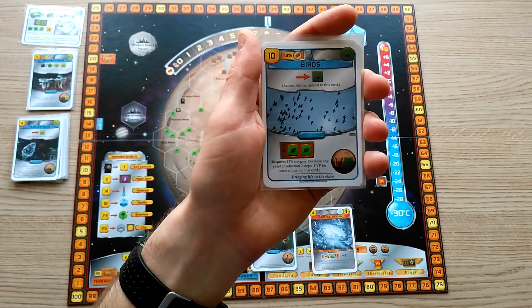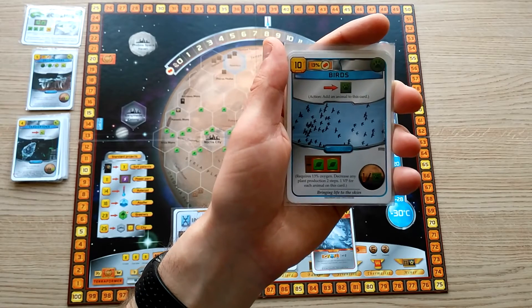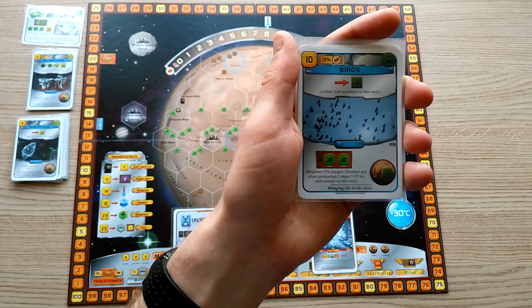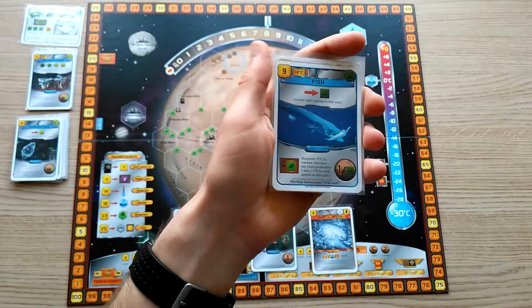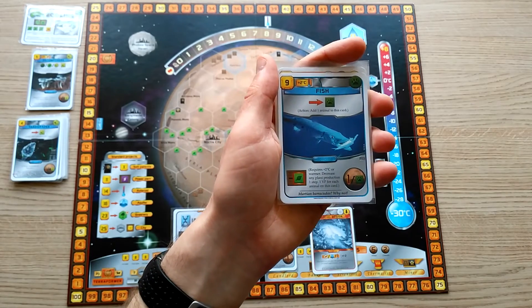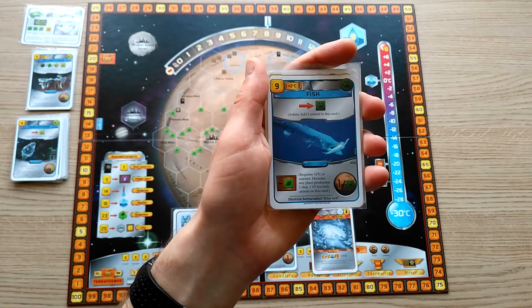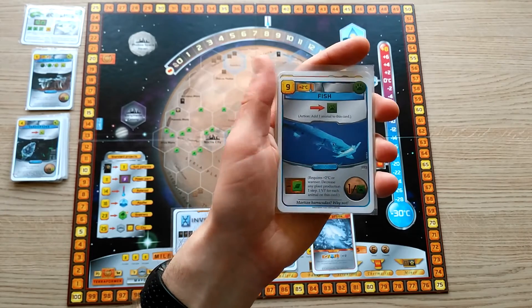Birds comes out quite late into the game, requiring 13% oxygen, and gives one victory point for every bird that you collect. It will also reduce an opponent's plant production by two. Fish is the animal card that requires positive two degrees temperature rather than oxygen. Just like the other animal cards, it will give you one point per fish, and will also reduce an opponent's plant production by one step.